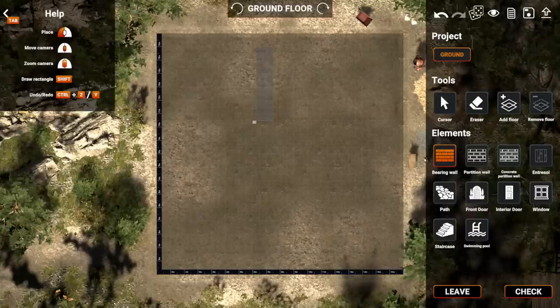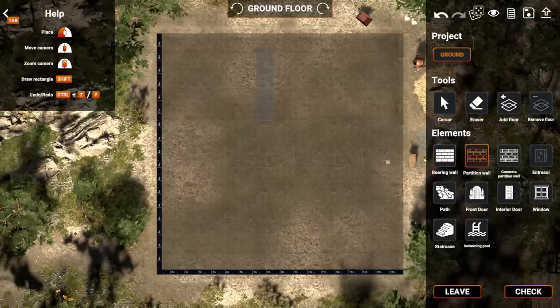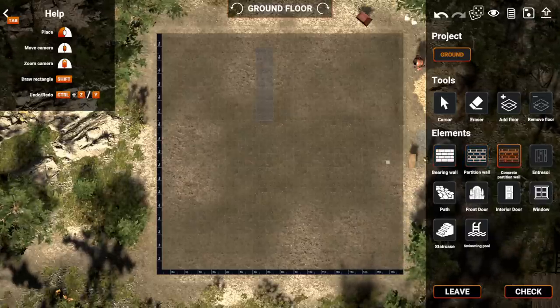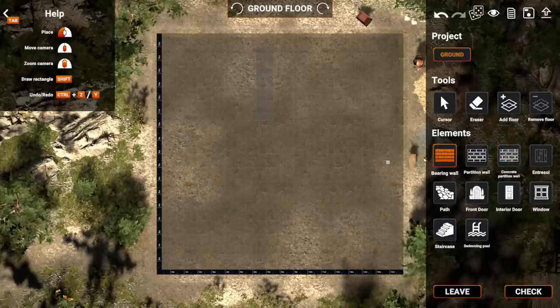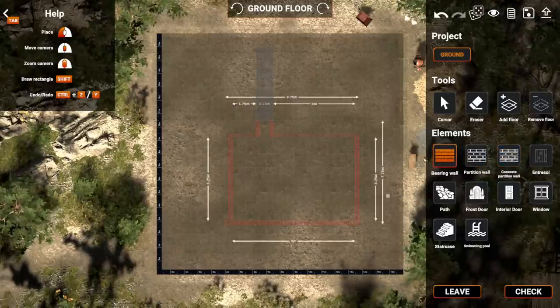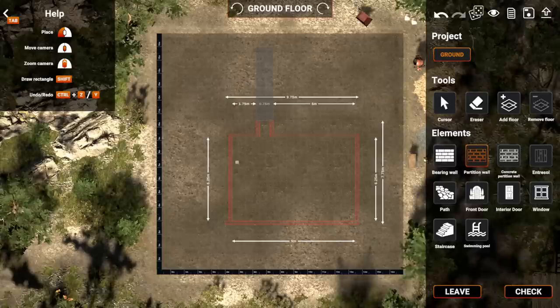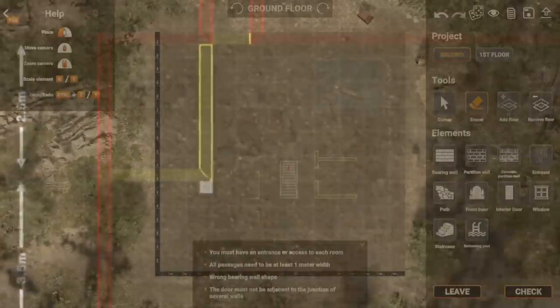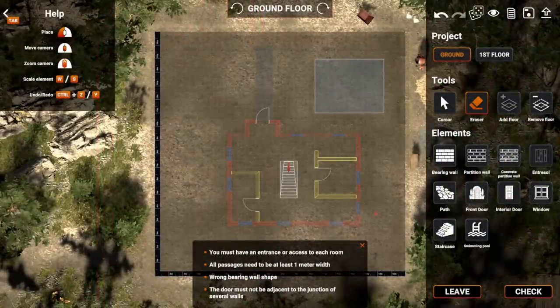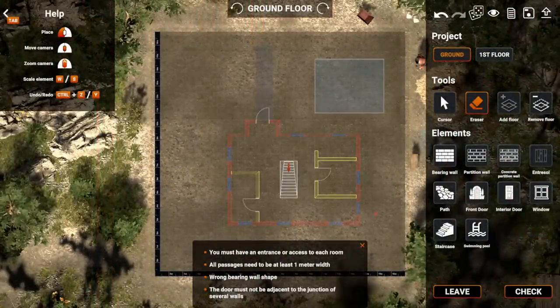I then had to build a barren wall, as well as a partition wall, and perhaps a concrete partition wall. I didn't note a difference in any of these, so I just picked barren wall. I figured the barren wall would probably be the outside, and a partition wall might be the inside. So I made rooms or something. And after a little bit of trial and error, I finally had my first blueprint made.